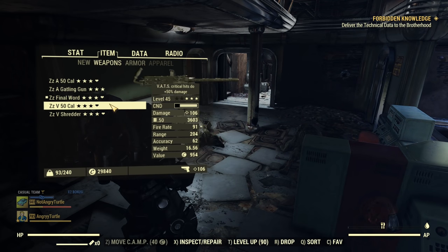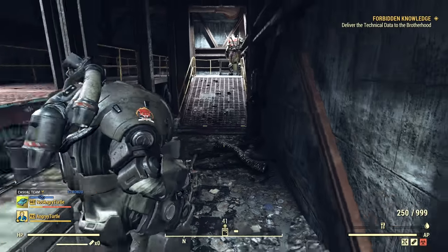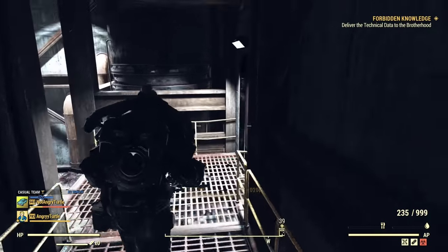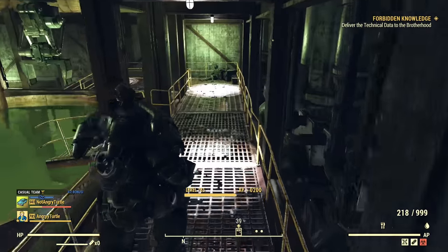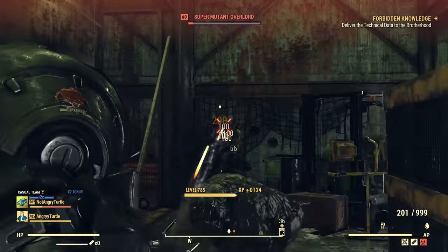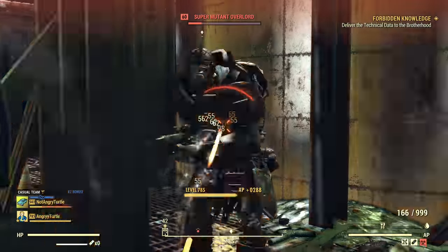Here we have the Vampire weapon — the second and third stars are essentially useless, but the Vampire prefix is what you need when enemies can actually do a lot of damage. You can see it does slightly less damage, but the main purpose of this gun is for events like the Decryption daily op where enemies can penetrate a lot of your armor. In a normal enemy situation you don't need healing and prefer more damage, but here's the healing option when you need it.